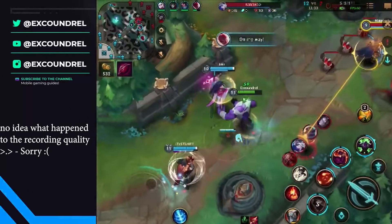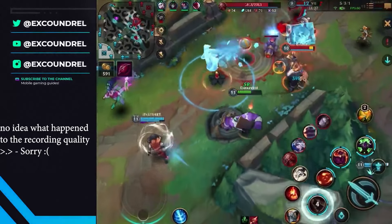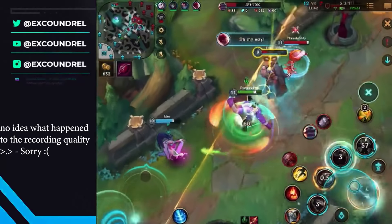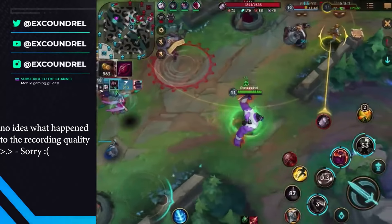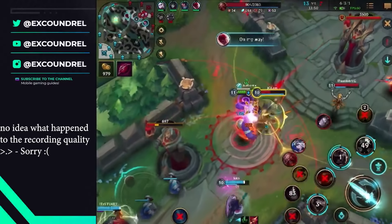Did Lee Sin kill someone? Mundo? No, I'm Mundo. Ha! Yeah, he's got a dragon probably. Braum's one HP. I love this setup from Jhin — the only reason I love Jhin is this stun setup. But we can just push mid.